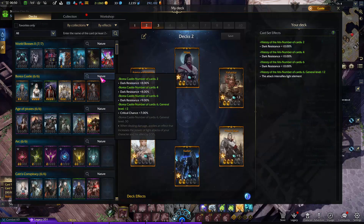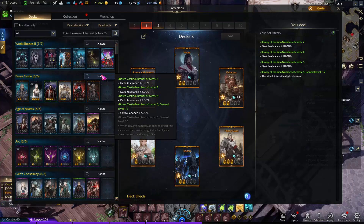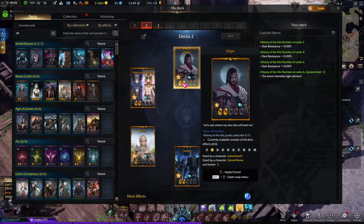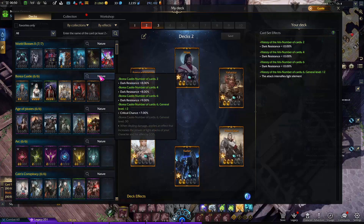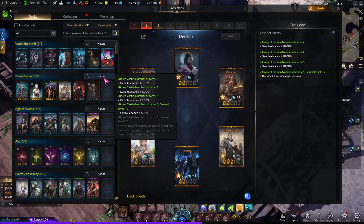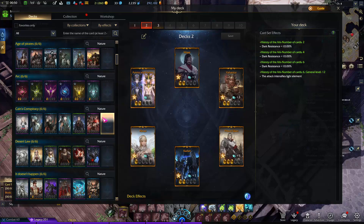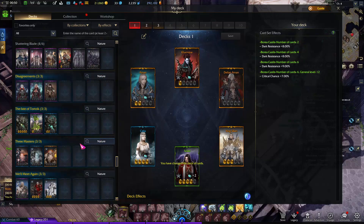As you can see, with these cards at levels 1, 2, 2, 3, 2, 2 — I have a total general level of 12. That's how you get the set bonus. Here I got the bonus for influence light element, which is critical chance plus 7%. So the most important cards are this one, this one, and the one that gives you defense if you are playing support.